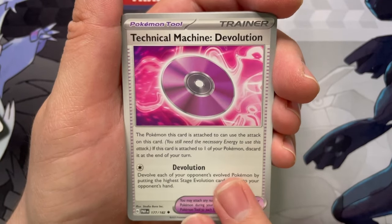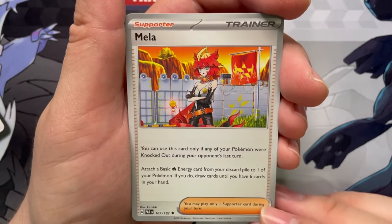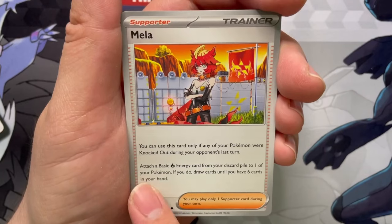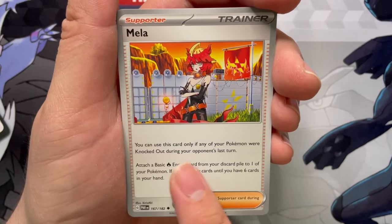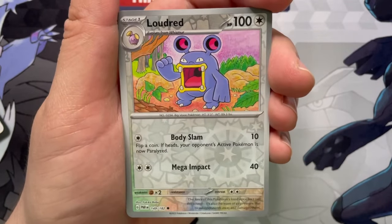Technical Machine Devolution. Exploud. Mela — so Mela is one of the supporter cards, and cool, got some new art of her as well. Attach a basic fire energy card from your discard pile to one of your Pokemon. If you do, draw cards until you have six in your hand. But you can only use this card if any of your Pokemon were knocked out during your opponent's last turn.